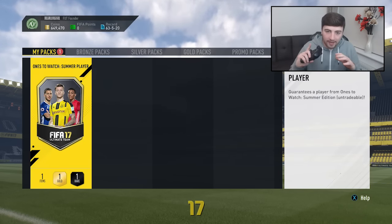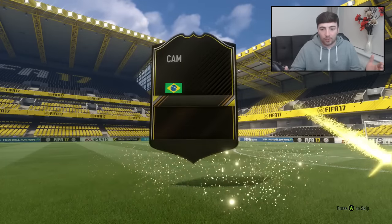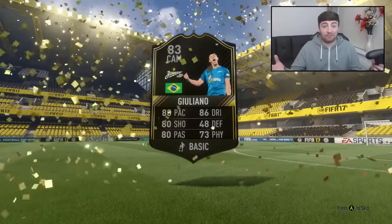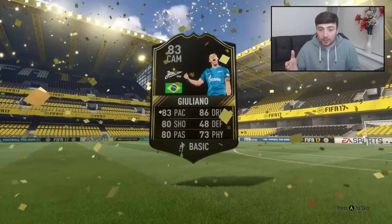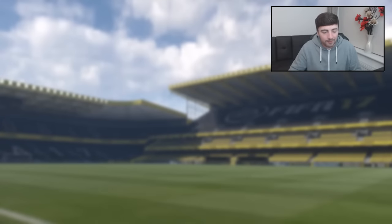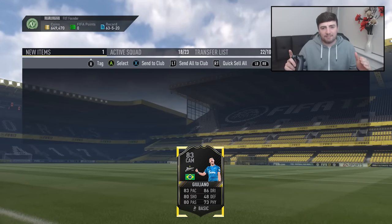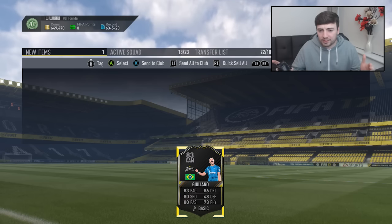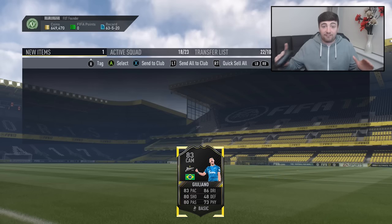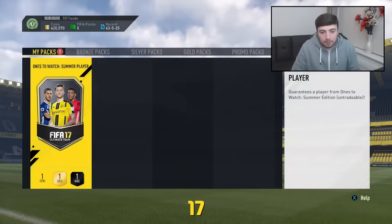Just to let you guys know, these packs are taking much longer than I expected so I'm having massive breaks between recording each one. We get a Zenit St. Petersburg player - I didn't even realise he was a ones to watch. He actually has an inform, 83-rated attacking midfielder, and the card looks incredible. But we're only going after a select few here. I've spent around close to 100k now, opening about eight packs.